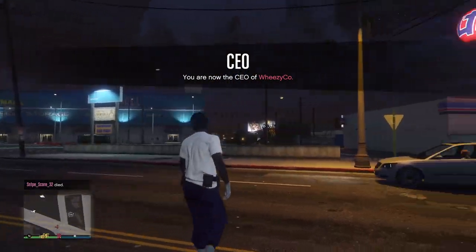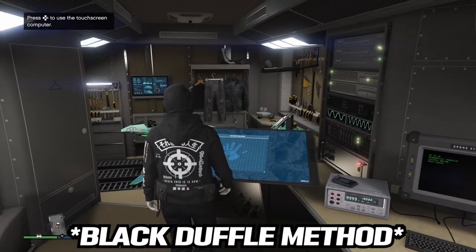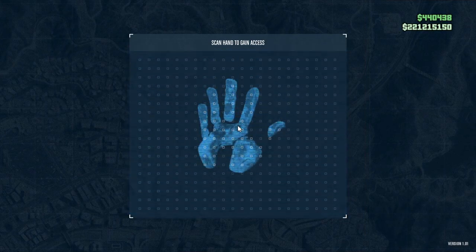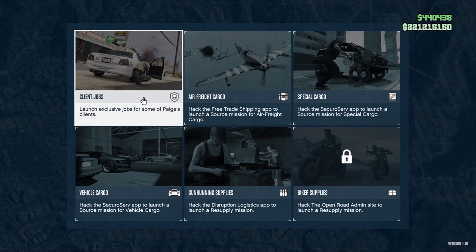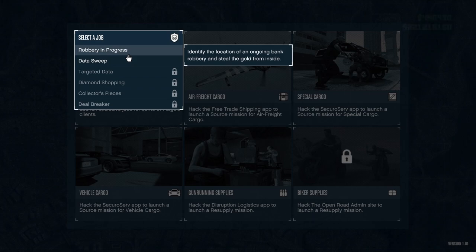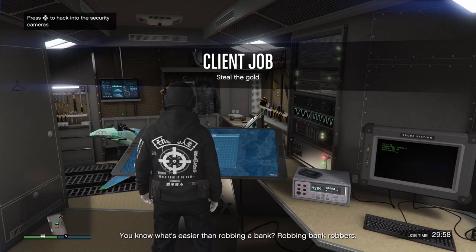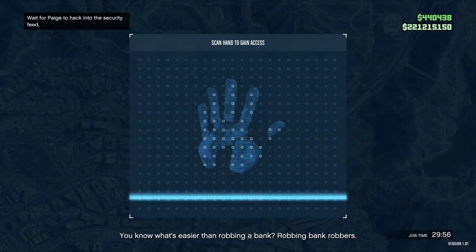From here you can save the outfit and put on helmets and duffel bags. For the duffel bag glitch, head over to your Terrorbyte and go to the touch screen while registered as CEO. Open it up, head to client jobs, and there'll be a job called 'Robbery in Progress.' Start that up, then go back to the computer and scan all the cameras to find out where the robbery is — just flick through and find the location.